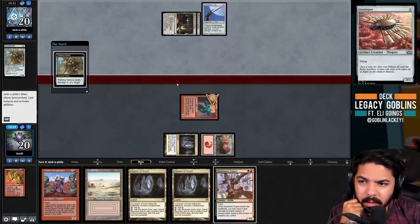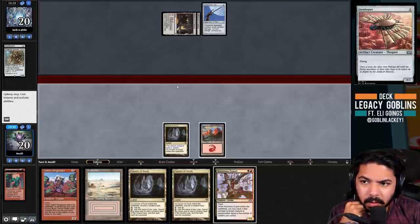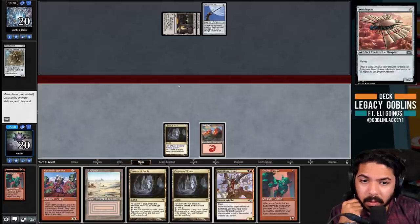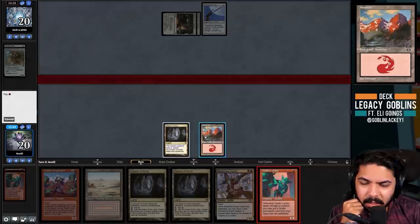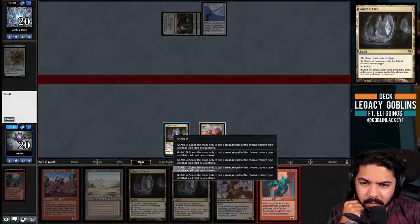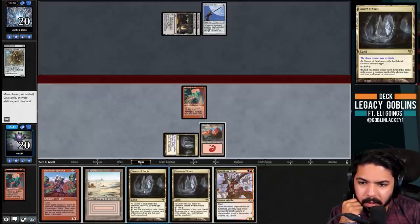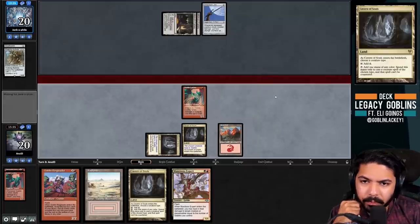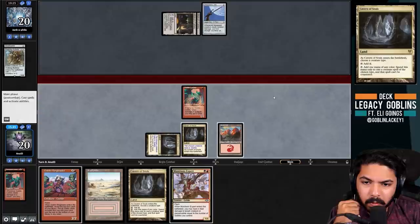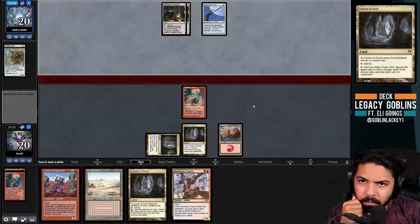Port would be so good right now. Another Cavern - that's fine, actually very good. I'll drop another Cavern - I don't want the Badlands to get Wastelanded. I'll just make them have it. If they go for a Jitte equip attack, we'd get the blowout.